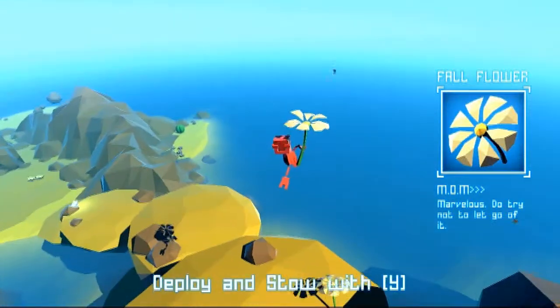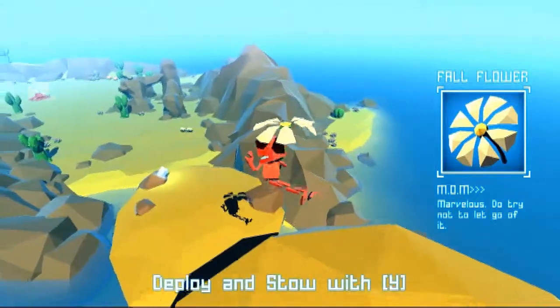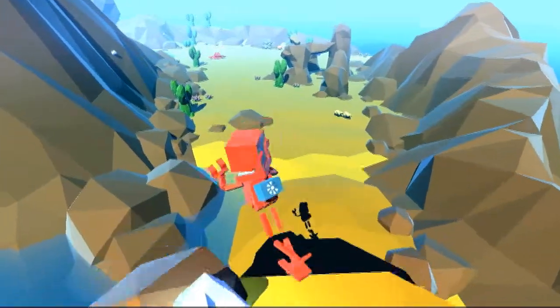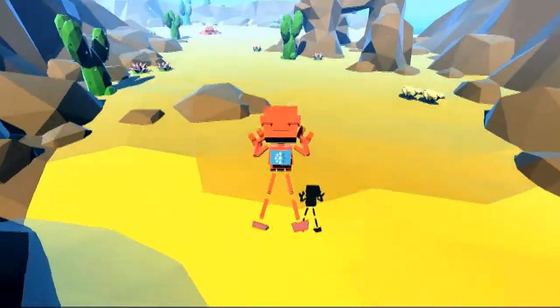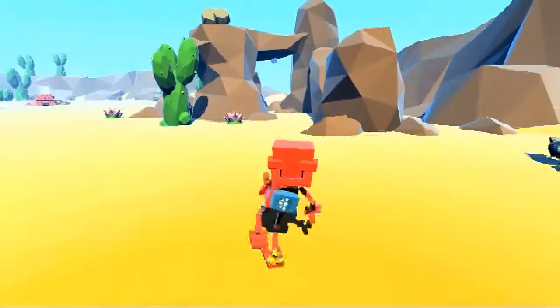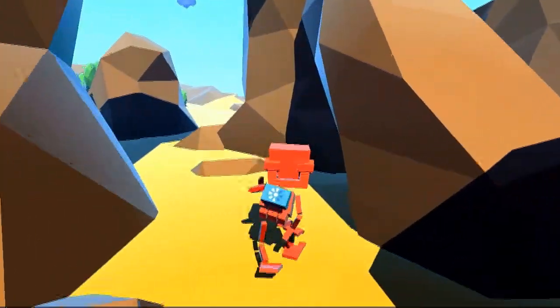These flowers right here - the fall flower - you can use them almost as an umbrella or a parachute to make you fall slower, but slowly over time they run out. So you need to replenish them pretty frequently. I didn't really need to use them right there, I was just trying to show you the mechanic behind them.